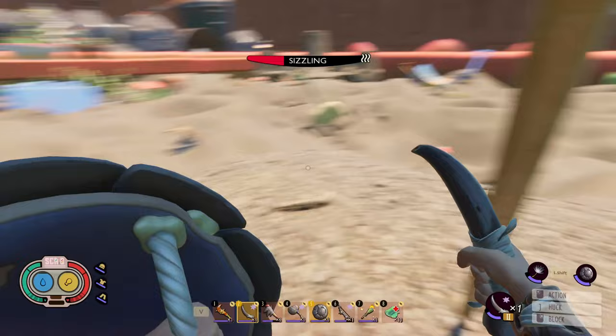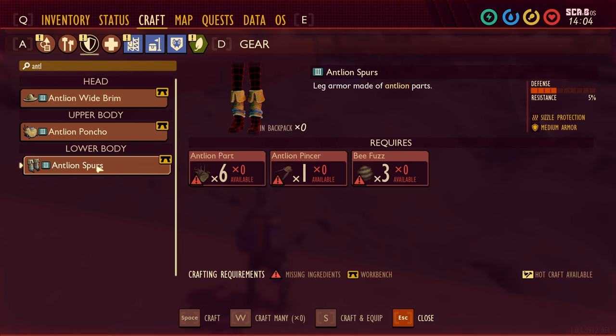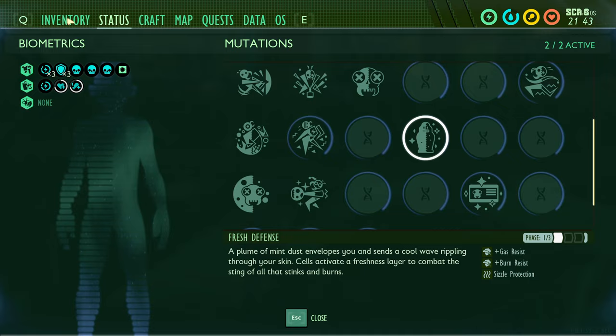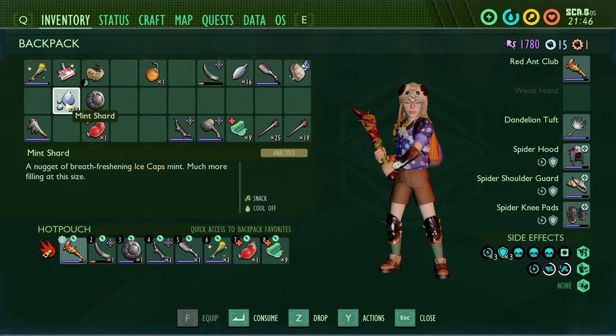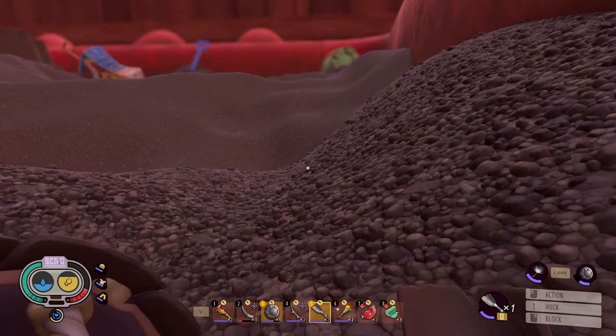To protect yourself from the Sizzle, you need some gear that gives you Sizzle protection. This includes Antlion Armor, which we're going to build today. You can also unlock the Fresh Defense Mutation, which gives you some Sizzle protection, by eating Mint Shards — eat a total of 10 Mint Shards to max this mutation out. For now, an even better idea is to wait until the sun sets. There's no Sizzle effect if the sun isn't beaming down on you.